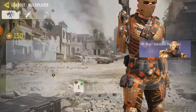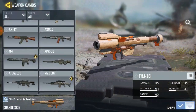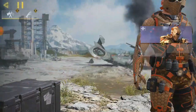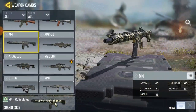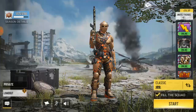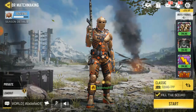You can also put it on your loadout. If you go to the loadout, then click on edit — yeah, that is it. And I got it ready. That's how you get free gun skins in Call of Duty.